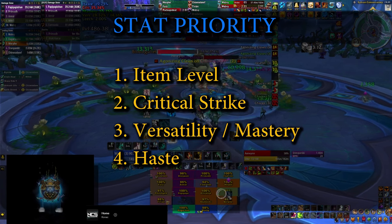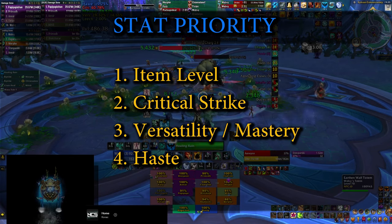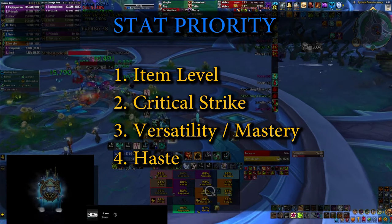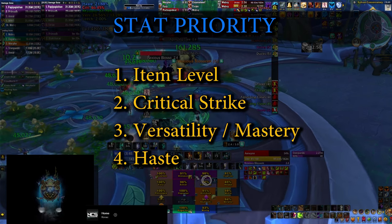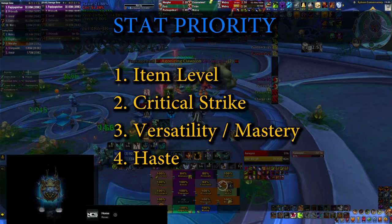My recommendation is: don't avoid Mastery — it's not bad — but if you have a choice between Mastery and Versatility, probably go with Versatility. And finally, you can avoid Haste as much as possible in the raid, because your Chain Heals are going to be extremely fast already based on the talents we already saw, and making them even faster with Haste is just going to put you out of mana much quicker.